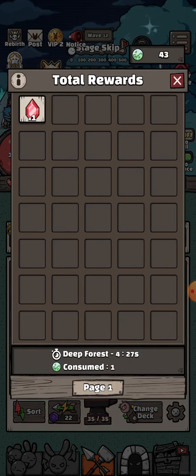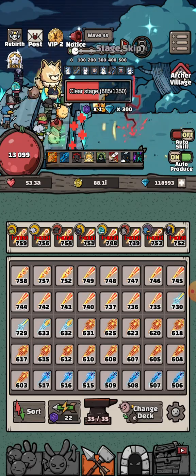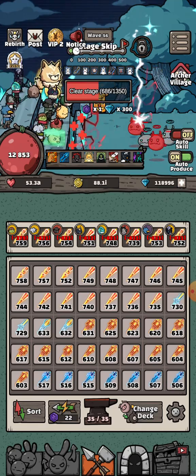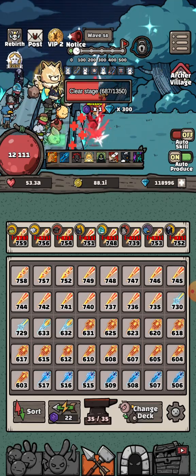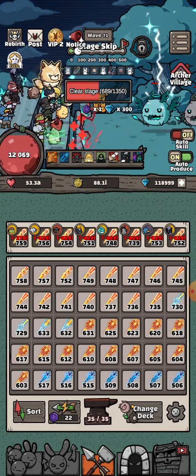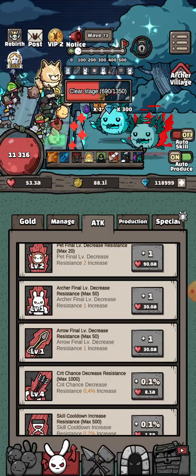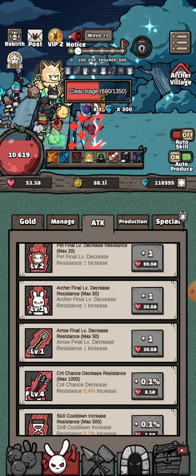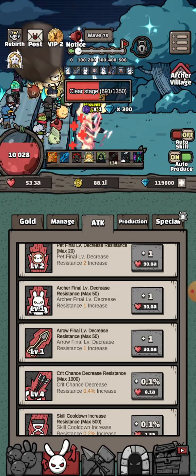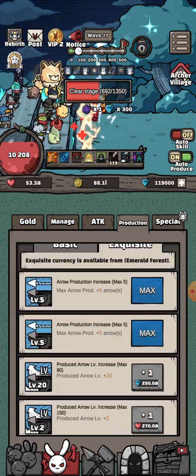Now you can see I can kill the monsters. The lightning and the Agnes meteor are killing the monsters. With this method you can increase the level of your exquisite abilities a little bit.